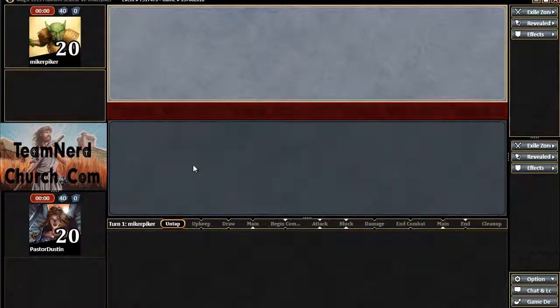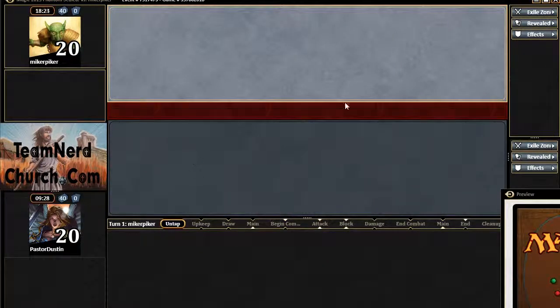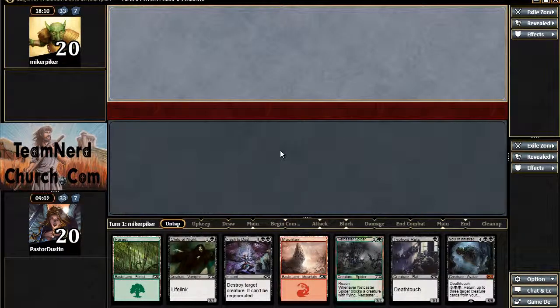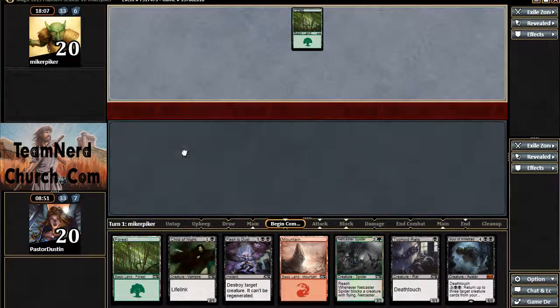Alright, let's try it with this slightly less variant, slightly weaker version of the deck and see how we do for round two, game two. So I ask for less variance and I get slightly more with the mana. I do have Netcaster Spider, which is strong. I've got two. I'm on the draw, so as usual, I'll have a loose keep. I'll hopefully continue to get rewarded for it.